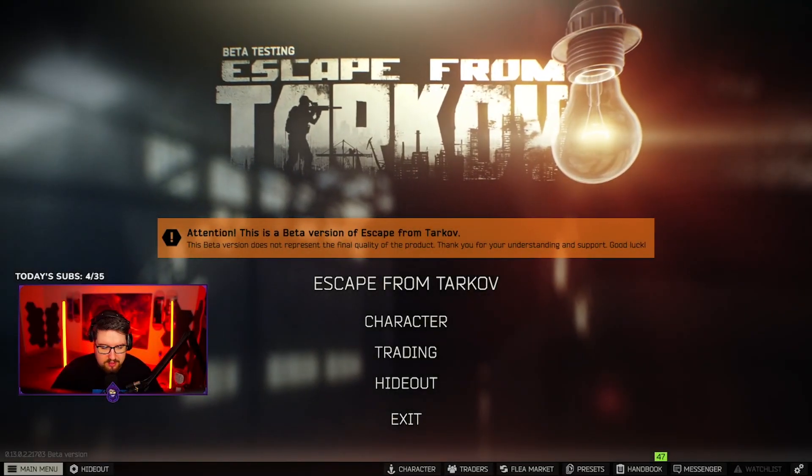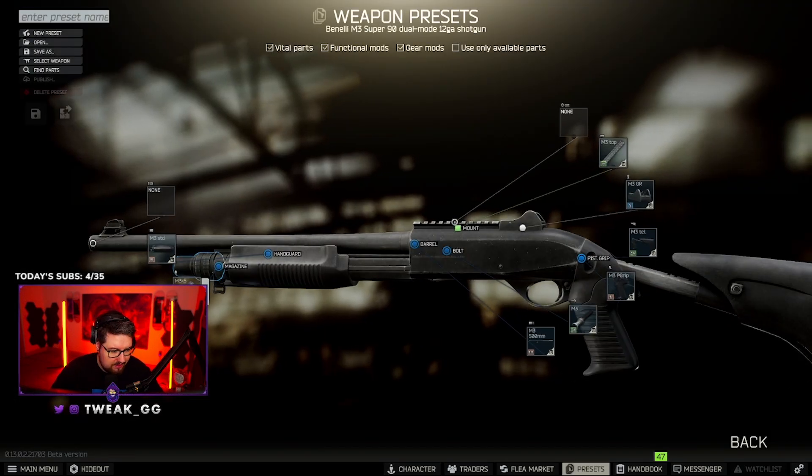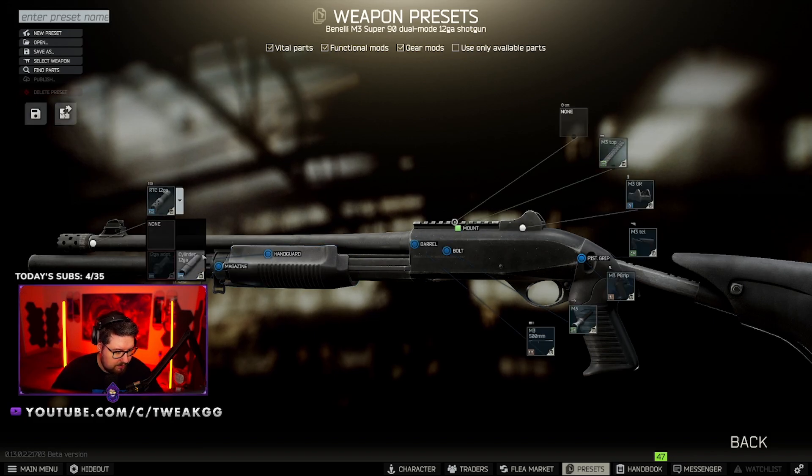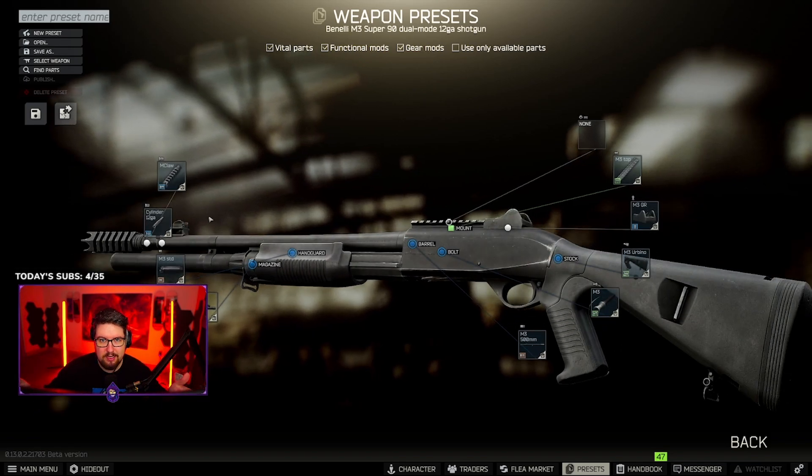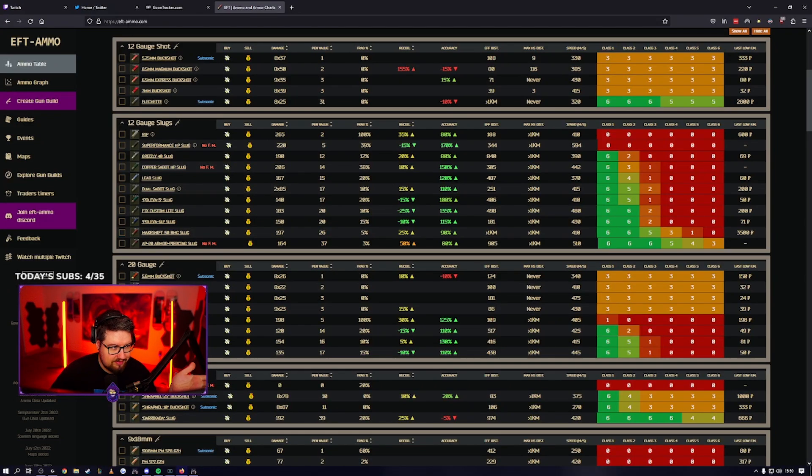The first thing we're going to do is jump into some guns that you should be trying to use on your boy. First, I'm going to show you guys a shotgun — the Benelli Super 90. All you're going to want to do: put a 9-round mag in it, grab yourself the 12-gauge cylinder, a monster claw, put the Urbino stock on it, then whatever optic you want. Now, I know what you're thinking — a shotgun for Killa? Well, what I'm about to show you might blow your mind. We're going to go to eft-ammo.com, which gives you all of the stats for ammos in Tarkov. If you want to kill Killa really fast with a gun that has zero recoil and decent range, you're just going to want to grab yourself some RIP slugs. They do 265 damage and they have 100% fragmentation chance. These slugs are absolutely broken for killing Killa.